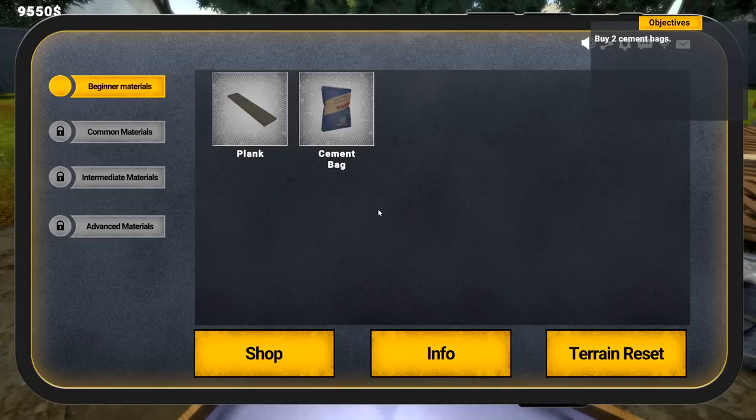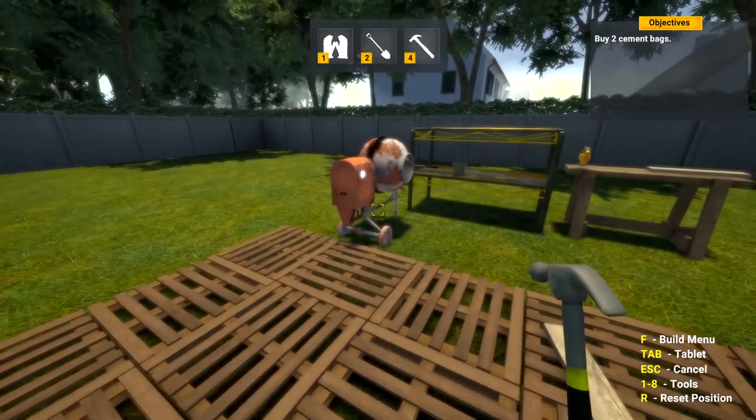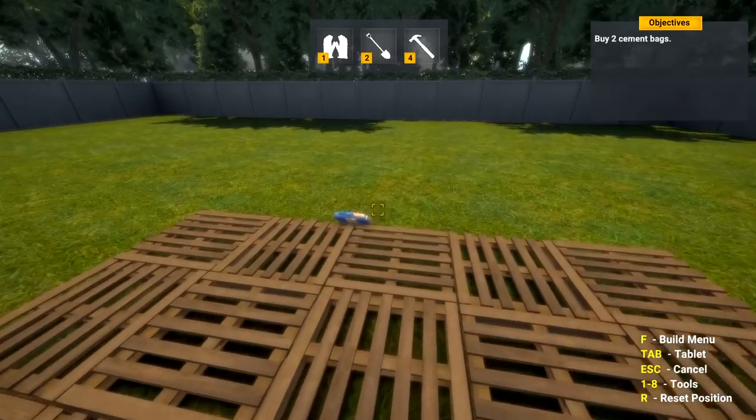That looks like it could use another look - just a little more. That's like lazy hammering, dude. Open up Tab and we're going to get some cement bags. This is just the tutorial so obviously I think it'll be a little better.